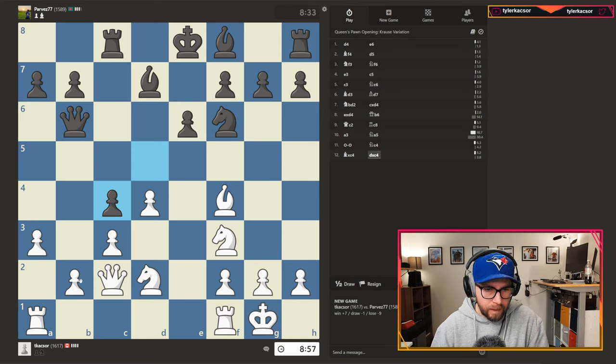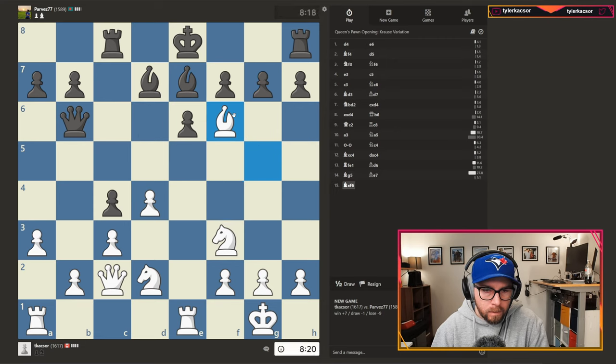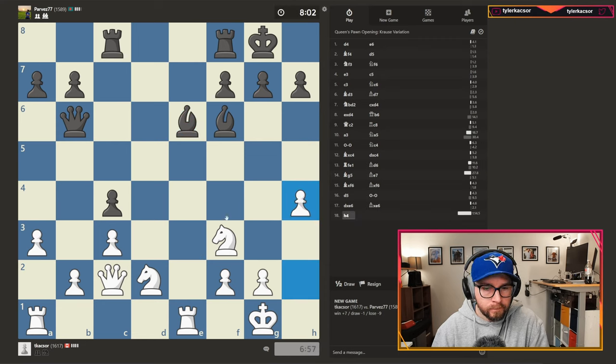So we now have a bit of an imbalance here. I can develop over here, but I'm not sure it does a whole lot. Just threaten to take the knight here, and we will in fact take it, just so we can open this position up. So our opponent chooses to castle. Bishops versus knights - I feel like the bishops are going to be good in this position. We're just going to go ahead and push the H-pawn.